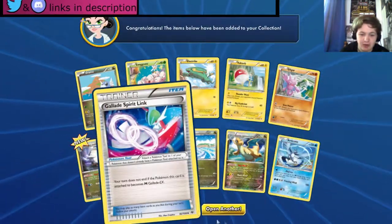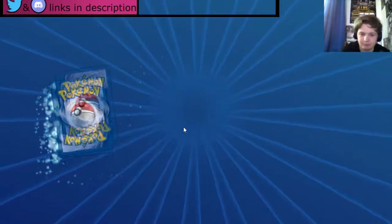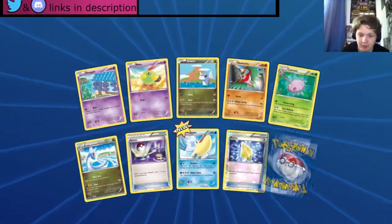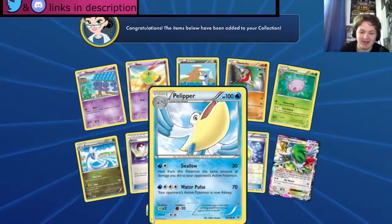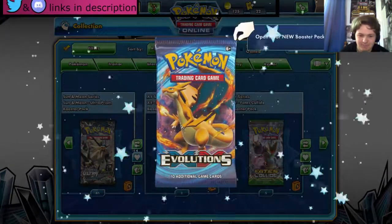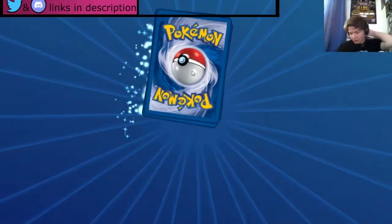Articuno — okay, that's okay. Then Shuppet, Dratini, Paluch, Revive, Pelipper, and oh — a Shaman EX! That's amazing, that's beautiful. Okay, let's try Evolutions.